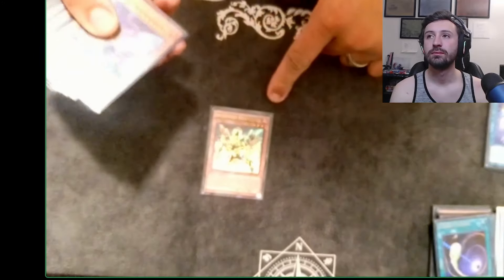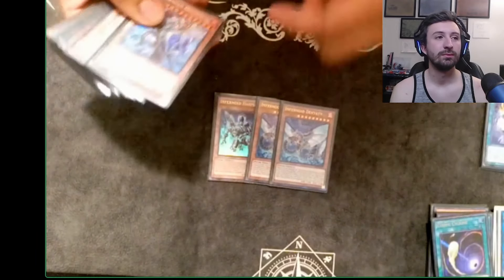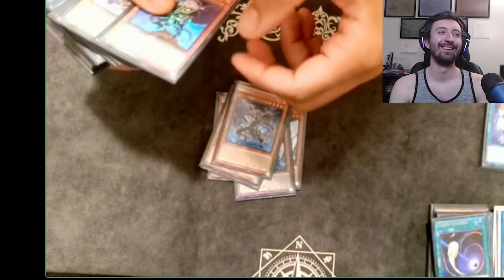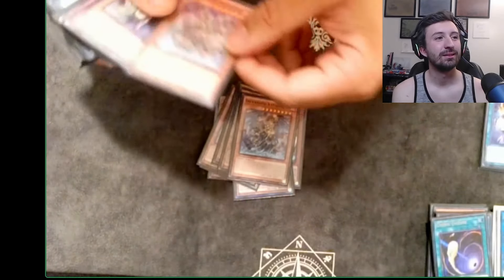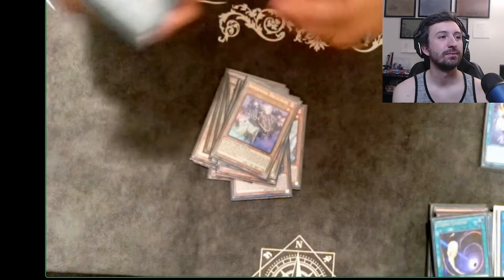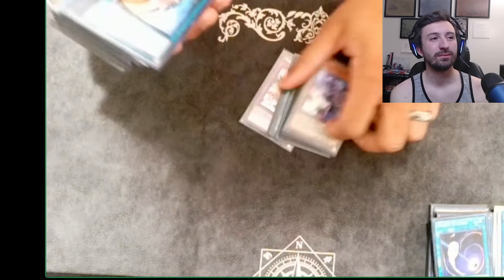For the Infernoid monsters we have: one Harmadik — this came up to pop a Vanity's Fiend — two Deviati, one Anuncu, one Seitsemas, one Infernoid Premieres, one Attondel, one Siesmith, and then the triple Decatron — the bread and butter of the deck. That's it for the Infernoid monsters.